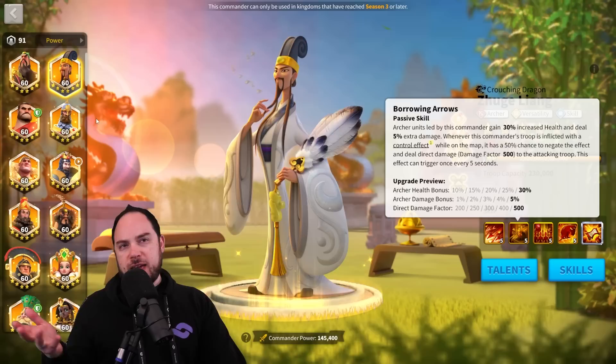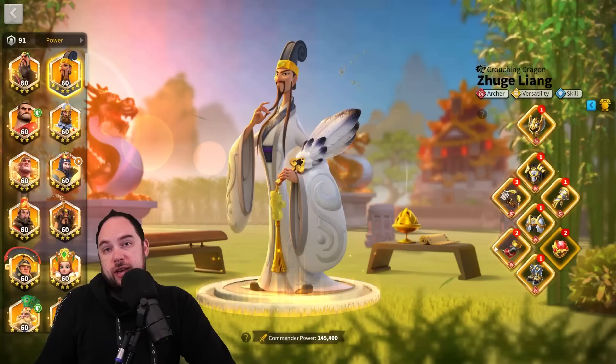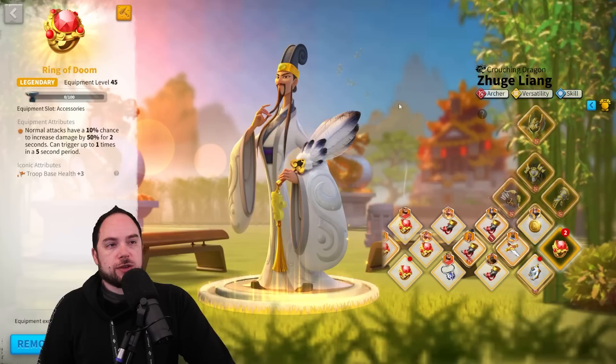For meta archer equipment, the obvious answer is the full set of archer equipment. Horn and Ring is the way to go — you want the extra rage. More uptime on Henry's active skill means more damage mitigation and damage dealt. Ring is all-around great damage and also relevant if you're getting swarmed, because increasing all damage dealt also increases your counterattack damage.